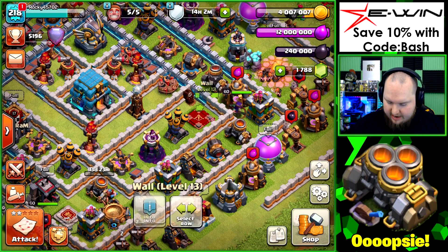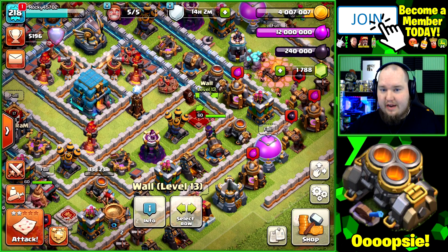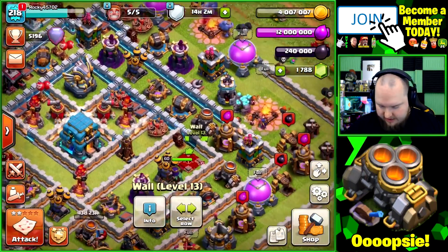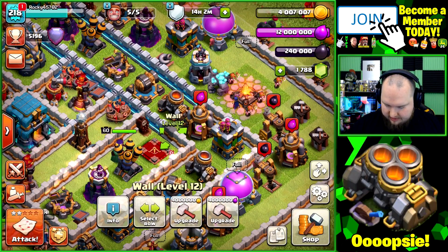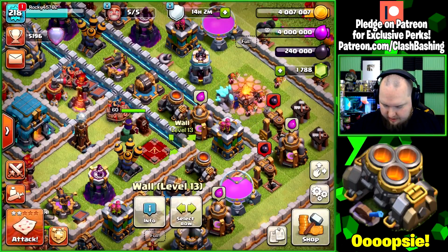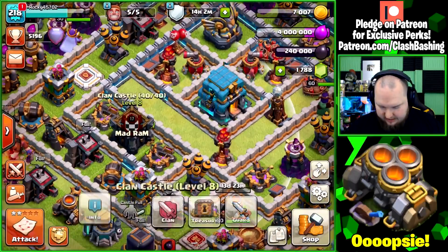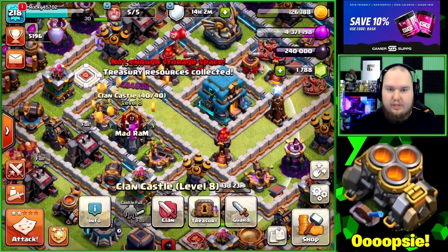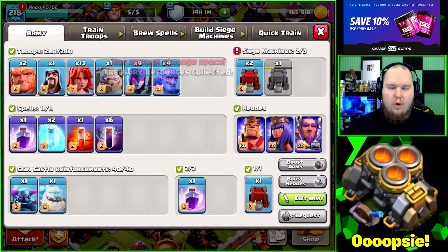We're in Legends League but not really pushing, so we're going to go ahead and upgrade some walls too. We have loot and the only thing left to upgrade is walls, so we'll get this wall here done and this wall here done. We do need a little bit of elixir left over — we'll collect whatever we have in our treasury. We still have extra dark elixir in there.